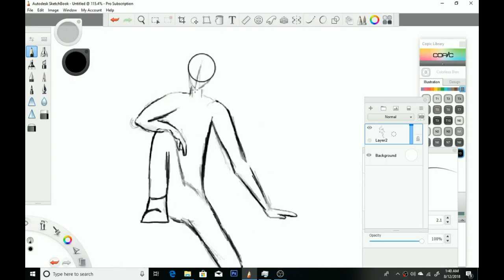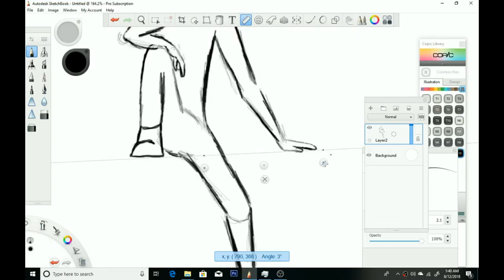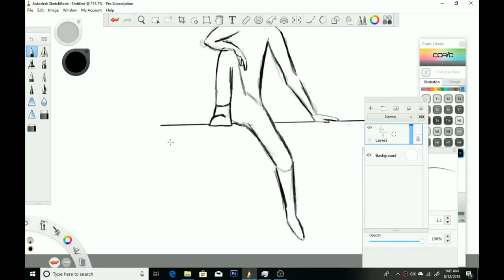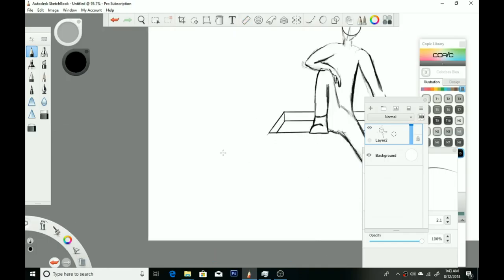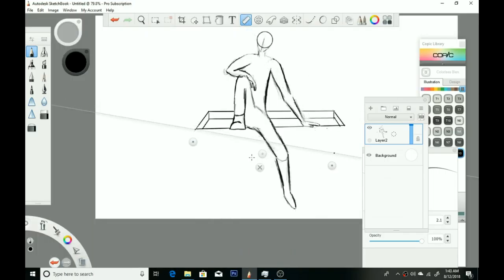I didn't want to add any color to it. Right here you can see I'm drawing the hand. With the arm, I had difficulty because I had to do the same pose myself. I tried to curve the arm a little bit, but it seemed too rigid, so I ended up making it straighter because I could see that the wrist curves, not the forearm.